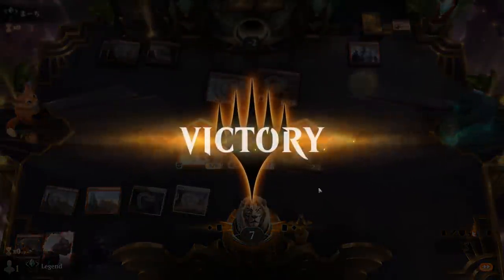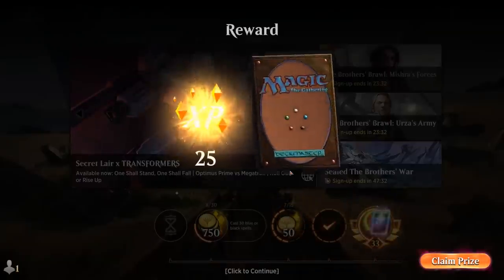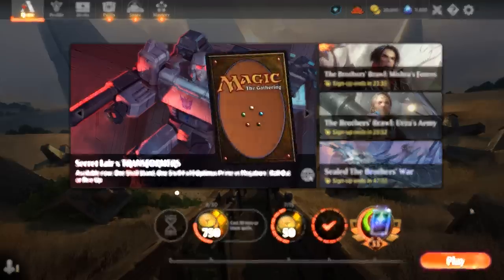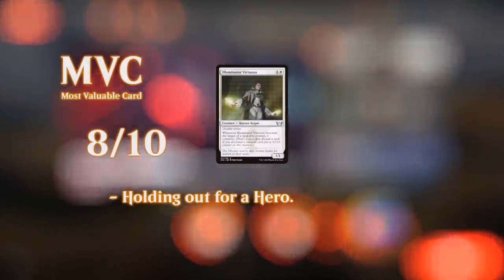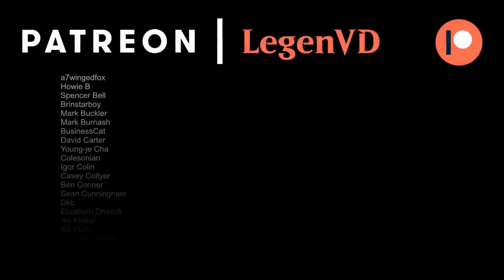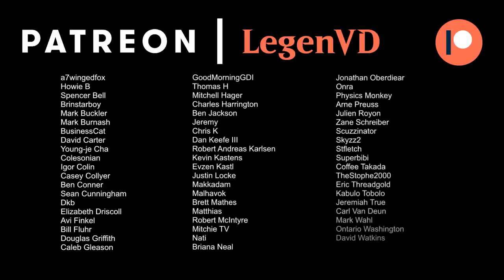Overall, the Boros aggro deck can deliver the beatdowns. The key is often to have Virtuoso survive — so sometimes that means playing it turn three with Laurent's Escape as protection, as opposed to just curving out with it. And Angel Fire Ignition is another key card for closing out the game if there's a board stall. That's going to do it for today's gameplay — thanks for watching, hope you enjoyed, and as always have a nice day. I also want to thank all my patrons for being part of the channel, and you can become a patron yourself today and decide the topic of future videos over at patreon.com/legendvd.